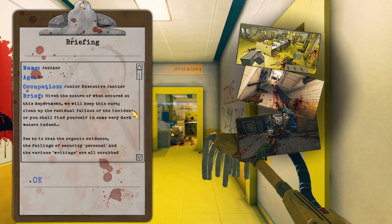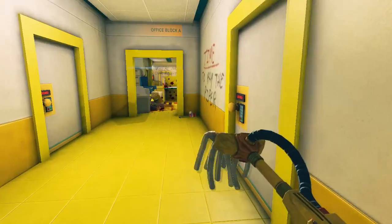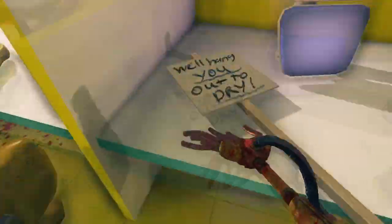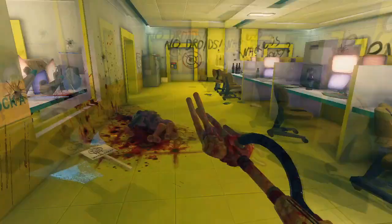The game tells you who you are, gives you a briefing, hands you a mop, smacks you in the butt, and you're off. Your first glance at the workplace environment will be quite overwhelming, but you gotta start somewhere. That somewhere will likely be making your way to the bucket dispenser to clean your mop.